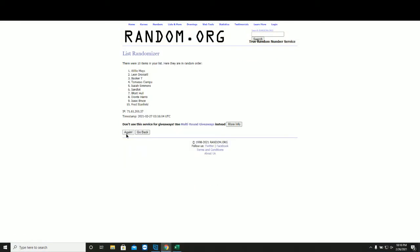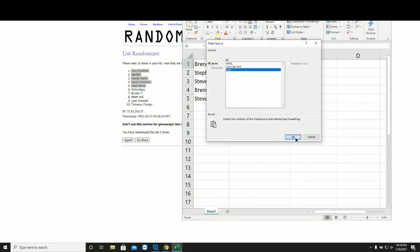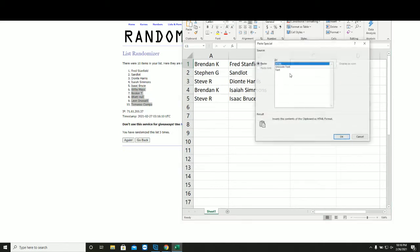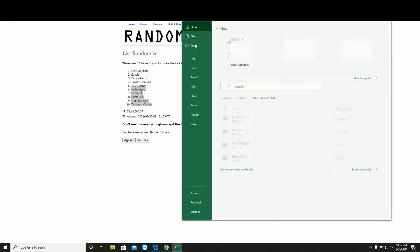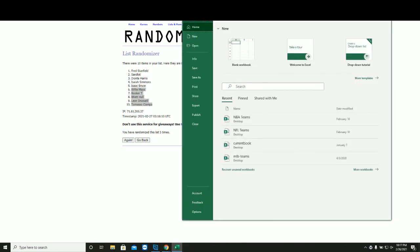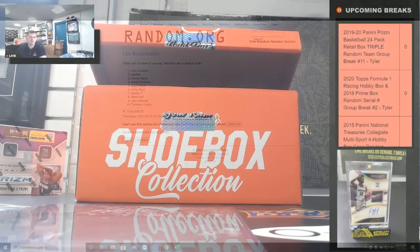One, two, three, four, and five — one, two, three, four, and five — one to five. Brendan with Fred Stanfield and Willie Mays. Steven G, you got Stan Mott and Booker T. Steve R with Deontay Harris and Brett Hull. Brandon with Isaiah Simmons and Leon Draisaitl. Steve R with Isaac Bruce and Tommaso Ciampa. Thank you everyone who joined!